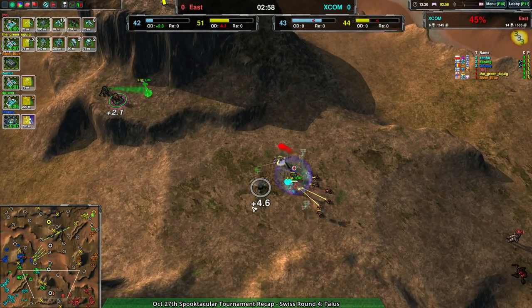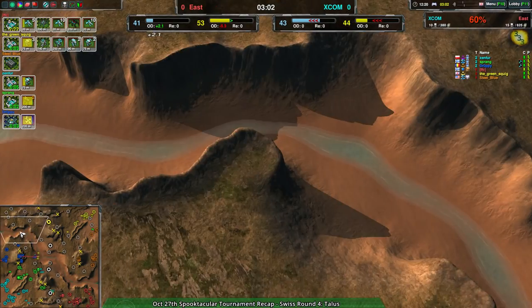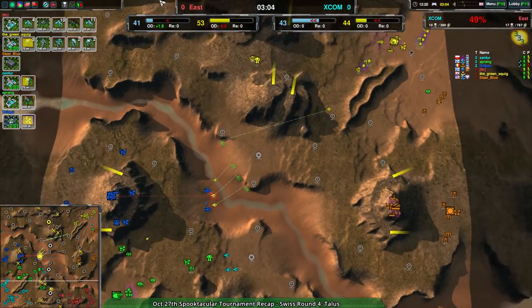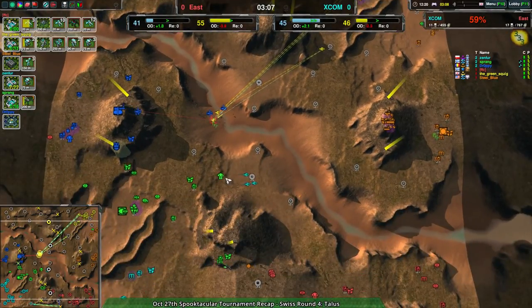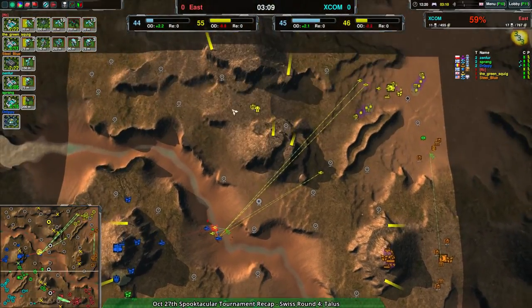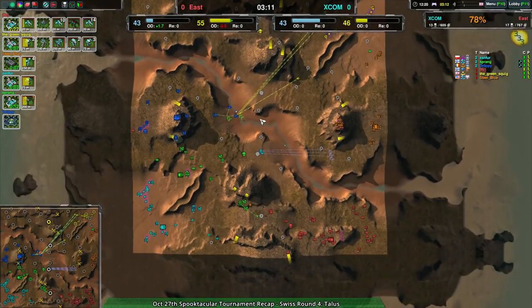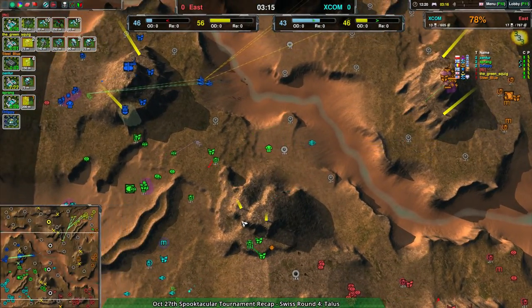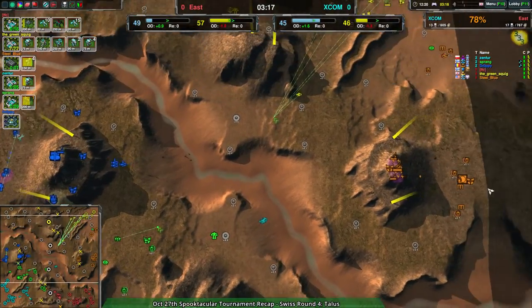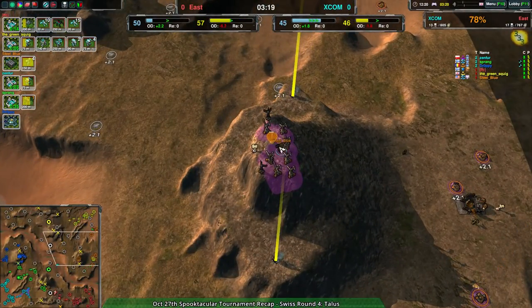This is a situation where you definitely want to get those metal extractors and the northwest territory. If done properly, that's going to be a huge boon for the eastern team. If they can get overdrive across it, that'll be basically 100 plus metal per second on top of all the energy, especially since wind generators are so efficient on this map — and Steel Blue is taking full advantage of that.